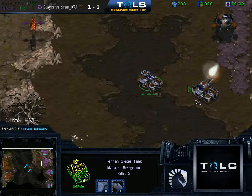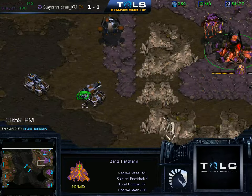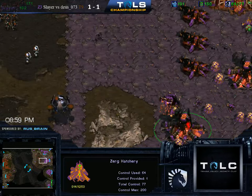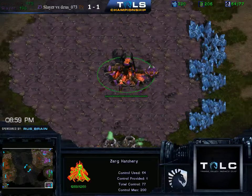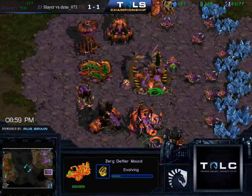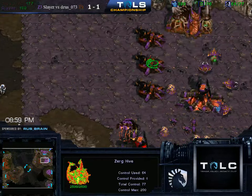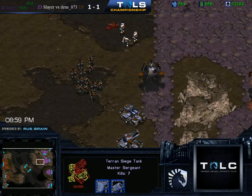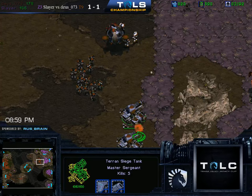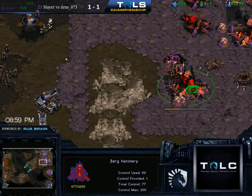The third hatchery is already damaged but I don't think he's going for that — I think he's going to start sieging down the natural. He can already siege this hatchery from outside the cliff range. Now there is a fourth hatchery — perhaps this greedy fourth hatch is what's costing Slayer right now. He also actually went for the Hive and has a Defiler Mound finishing, so if he can get these Defilers out he might have a chance. This army is not really that big, so as long as you get enough to just snipe out the tanks, that's probably going to be good enough.